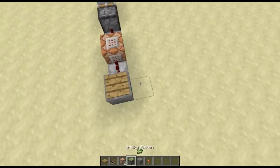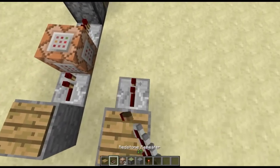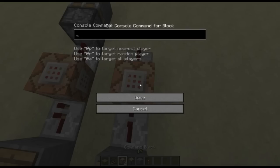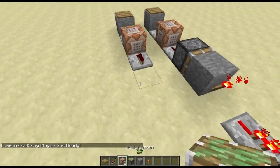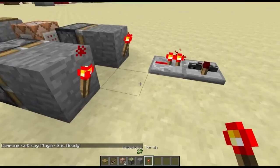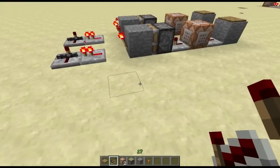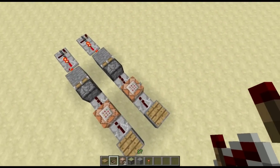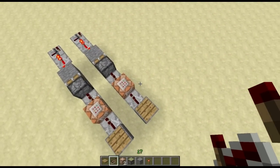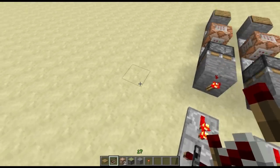So now we're going to go ahead and build the second one. You can build it pretty much right beside it. Instead we'll put 'say player two is ready' like so. And there we go. Alright, so now we've got player one and player two. You can do this for as many players as you want — all you will have to do is just keep building these little subsections like so.